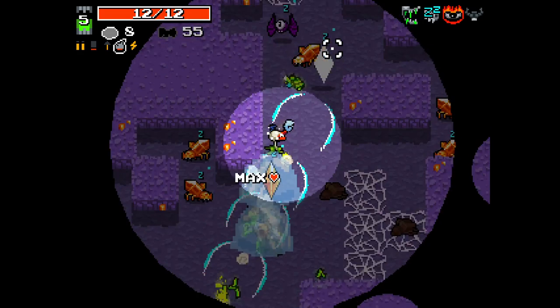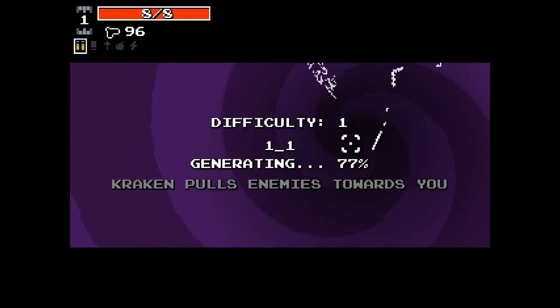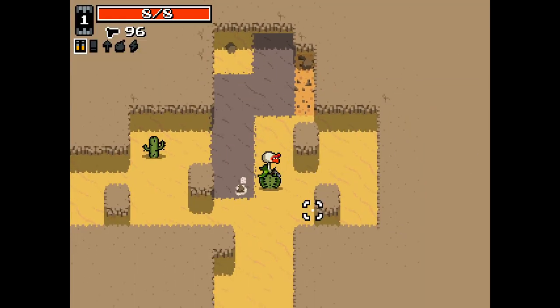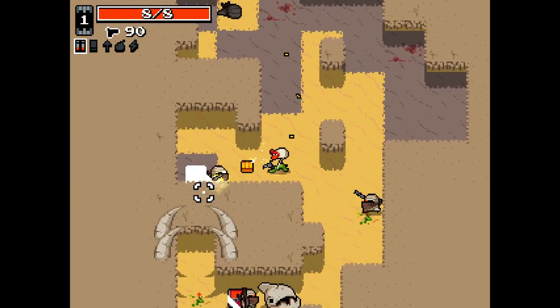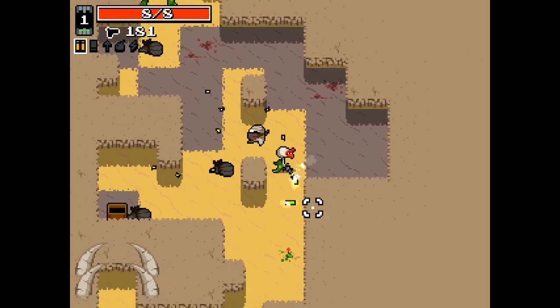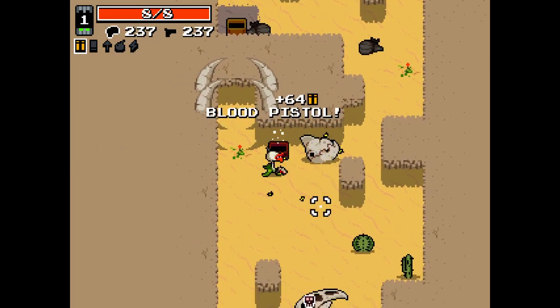That's pretty cool that it freezes enemies. I did forget that the crystals insta-kill you on contact. Probably should have been my first thought, and I'm sure many of you saw that coming from a mile away. I, however, did not.